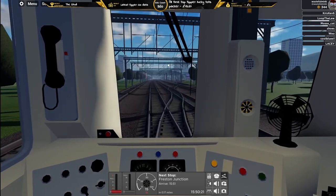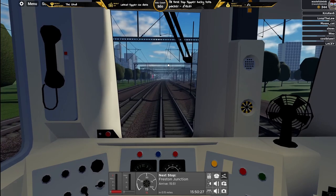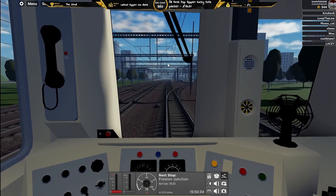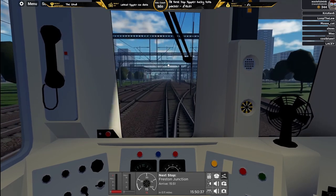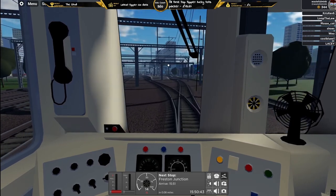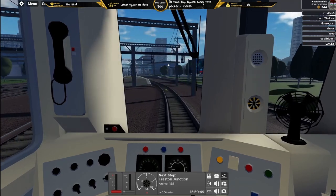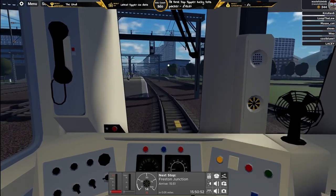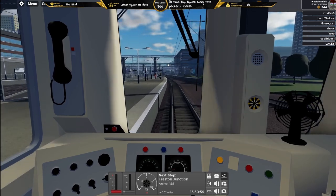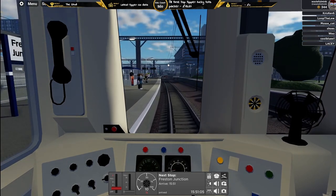We're coming into the station. I just love the sounds of an actual proper locomotive coming into the station. Nice and steady — I love how the AWS is going off just to warn me there's probably a barrier and the train can't go past, because clearly it would derail. I wonder if you can actually derail the train in this game.